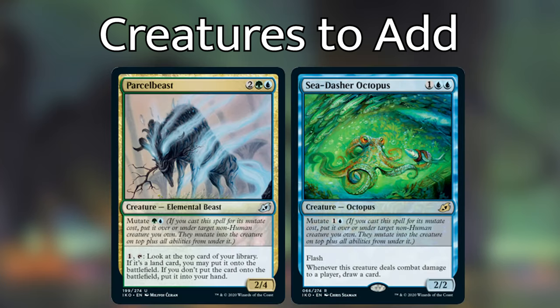Parcelbeast and Sea-Dasher Octopus are mutate creatures that can provide a little bit of extra value when played correctly. There are a lot of cool creatures you can add to this deck, and I'm sure that I've missed some. Just remember that as you are adding and testing new creatures in your mutate deck, don't try mutating onto any humans — it only works for non-humans. I've already seen people talking about putting Invisible Stalker in their Otrimi decks. Don't do it. You can, however, include many creatures with Infect that go really well with mutate, but you didn't hear that from me.